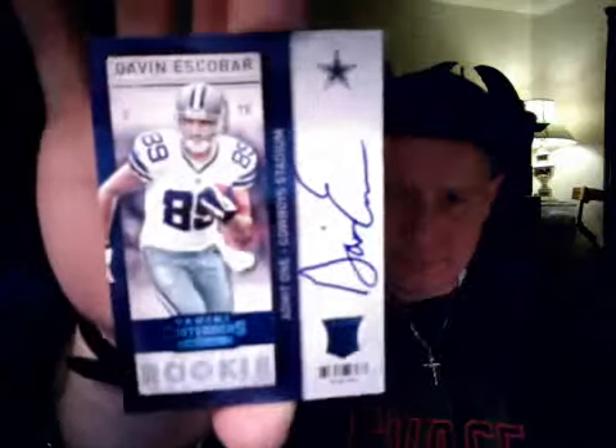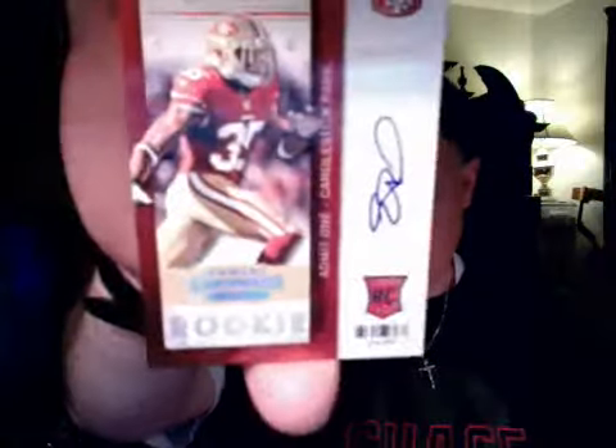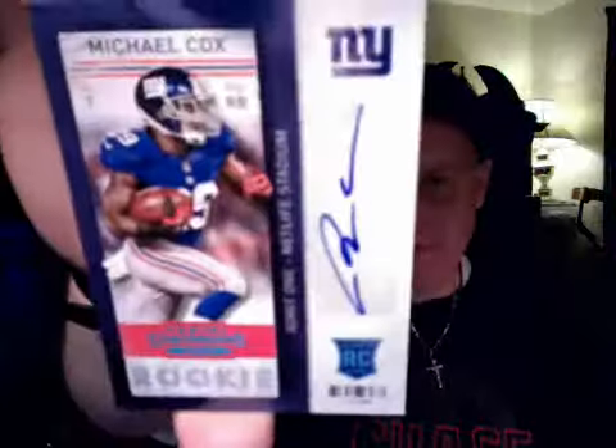Let's count: one, two, three, four, five, six — six autos! Gavin Escobar and Ryan Nassib are on-card autos. Siri Wood is a sticker auto, Zach Dysart is a sticker auto, Eric Reed is a sticker auto — nice card even though it's a sticker, he's good. And last but not least Michael Cox, sticker auto. We also pulled a Chris Johnson out of 99 — that's pretty cool — and a playoff ticket which was also an auto, made it a lot nicer.